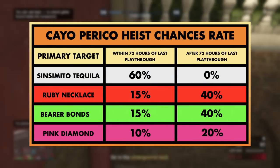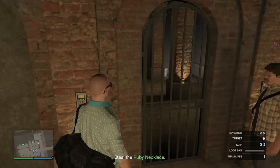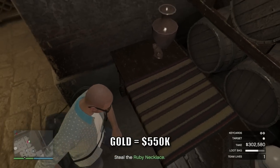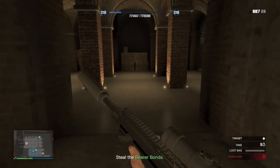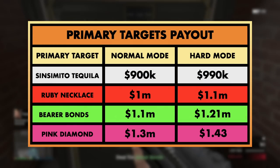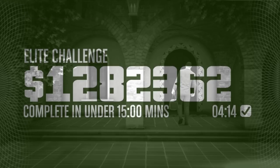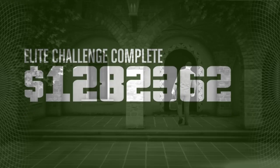If you were unable to start the heist in that allotted window, the game would default to normal mode. The likelihood of the primary target also changed significantly, with Sinsimito Tequila being a ridiculously high 60 percent if started within the next 72 hours of real-life time. The timings also affect how secondary targets pay out — with up to a 20 percent increase if activated within those 72 hours, meaning each stack of gold would pay around 550,000 and each painting about 240,000. You won't get any secondary loot bonus if you have the Pink Diamond as a primary target.